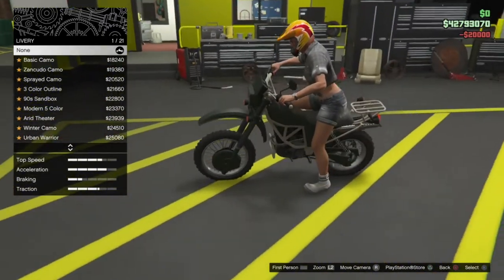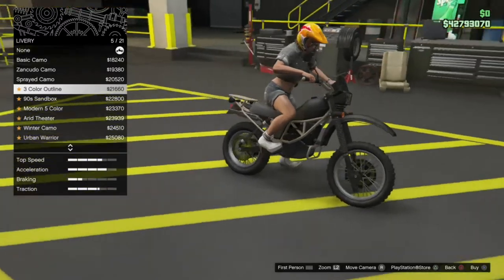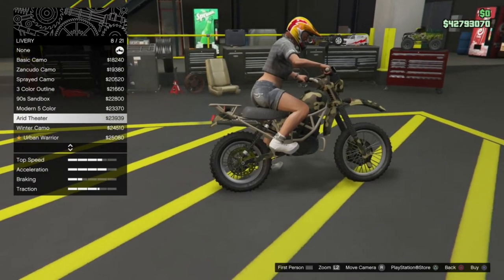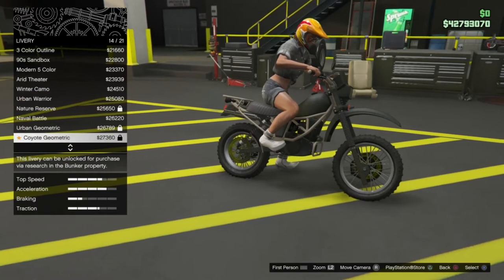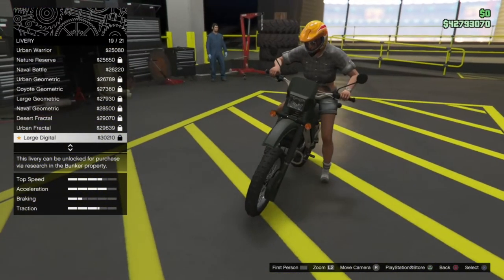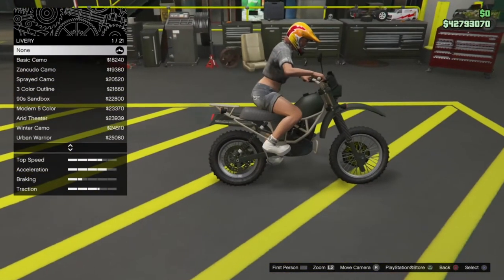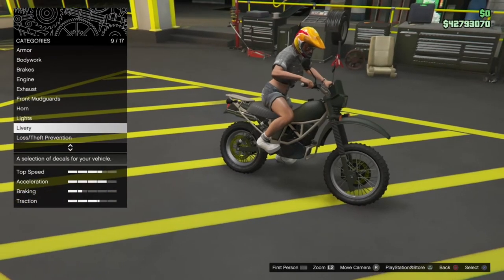There are some livery options for this thing — stock with no livery, basic camo, Zancudo camo, 90's modern color, arid theatre, winter cabin camo, urban warrior, nature reserve, naval battle, urban geometric, coyote geometric, large geometric, naval geometric, desert fractal, urban fractal, large digital, medium digital. I haven't unlocked any of these because they're all researched in the bunker, but there are 21 different options — that's not bad to be honest, and a good number of camos if you've unlocked them.